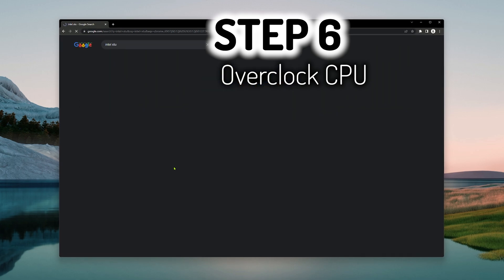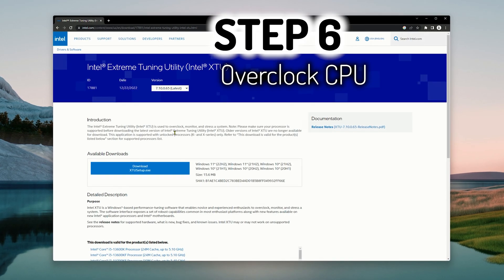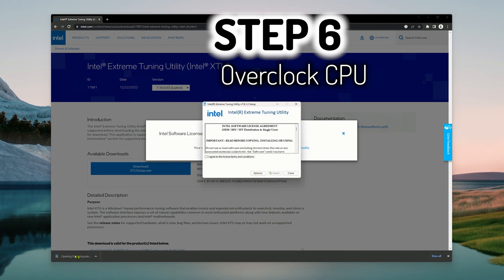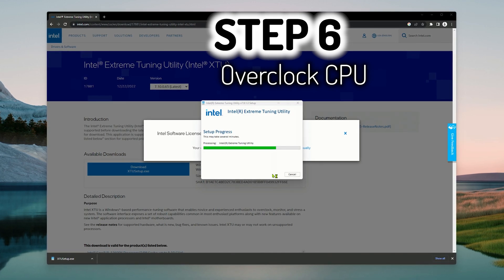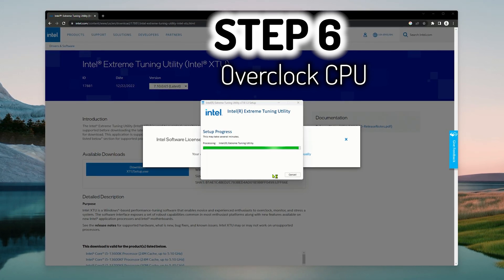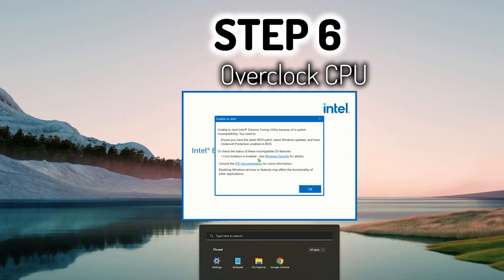All right, moving along. Step six in my optimization process is to overclock the CPU. This guide is specific for Intel processors and I use Intel XTU to manage my overclocking settings, so go ahead and get that installed.